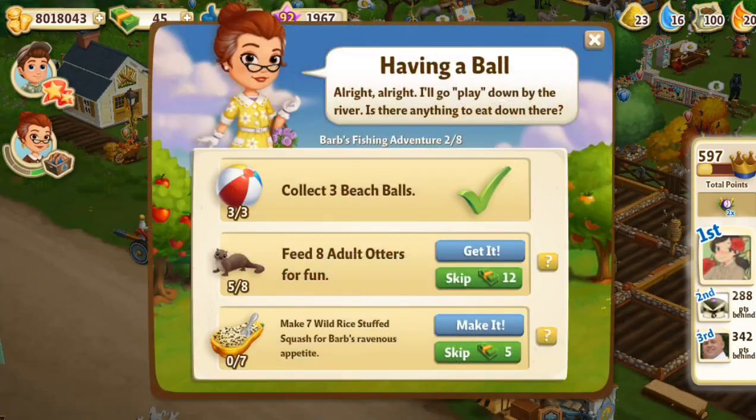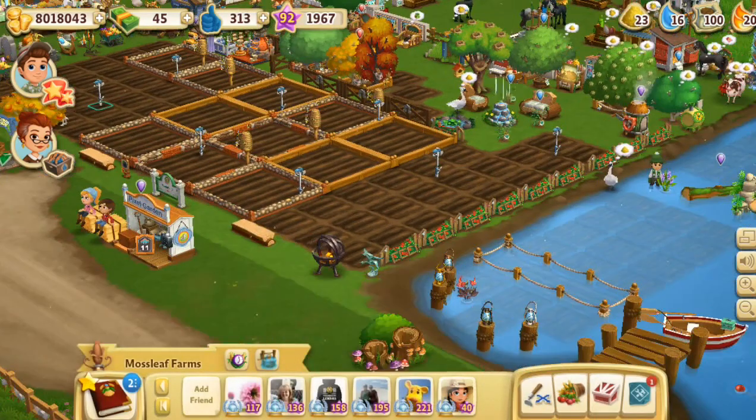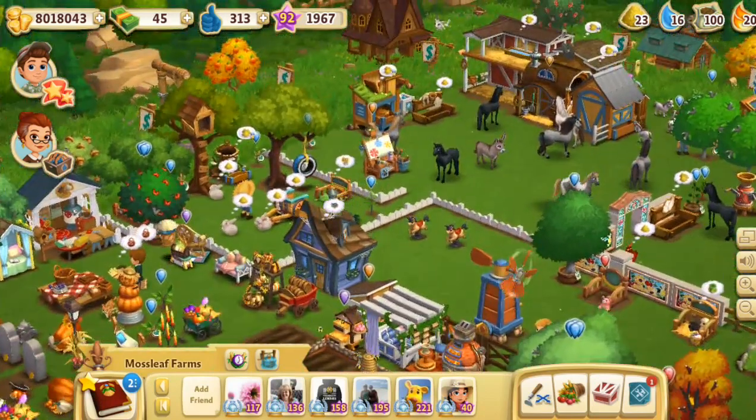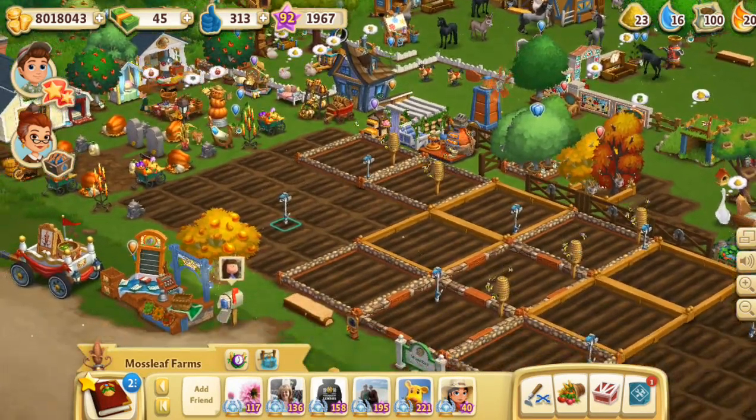Let's check on this other quest — feed eight adult otters for fun, and make seven wild rice stuffed squash for Barb's ball. She's been waiting on this fishing adventure event for pretty much a year, so we'll help Barb out with this too. I'll get some wild rice planted. We've still got so much to do — we're only about halfway back to getting the farm on its feet, and I will take care of it. See you guys next time. Bye!